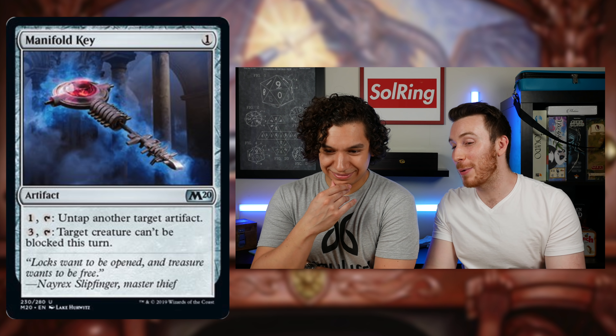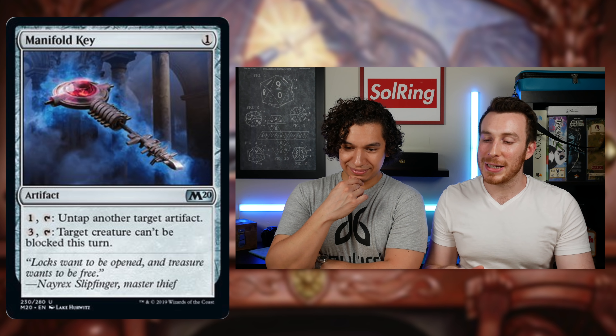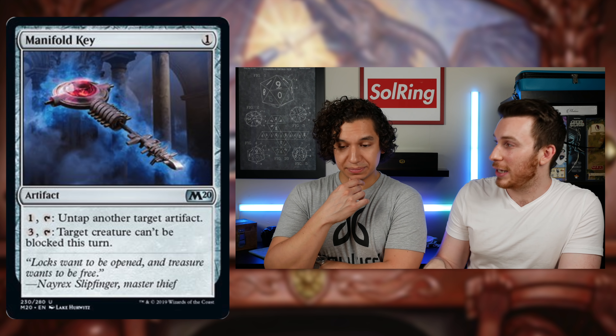Manifold Key also costs one, similar to Voltaic Key. The main differences are that Manifold Key can't untap itself, and its secondary ability for three mana and a tap makes target creature unable to be blocked this turn.